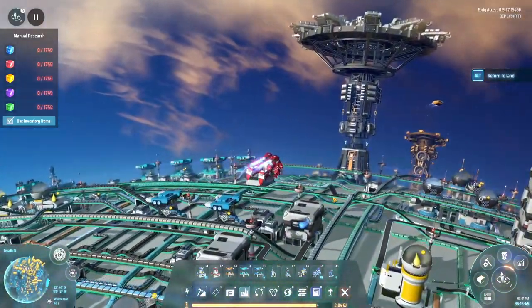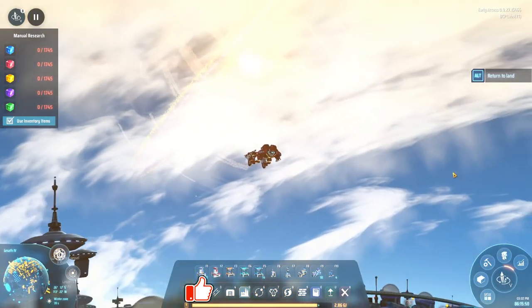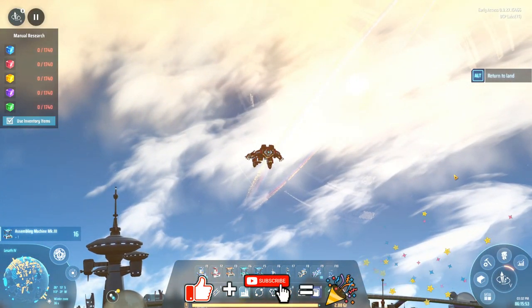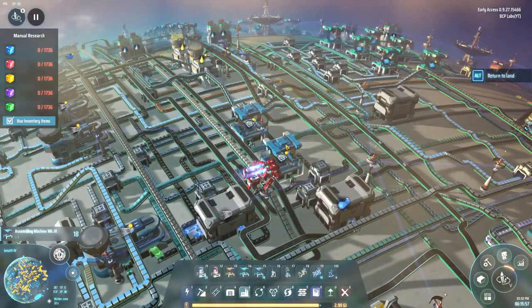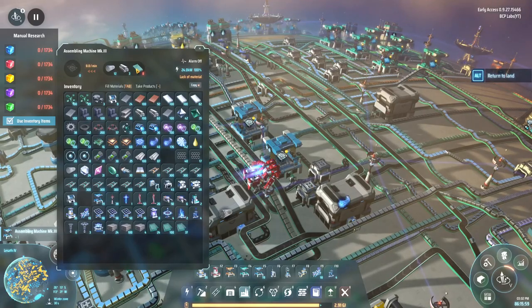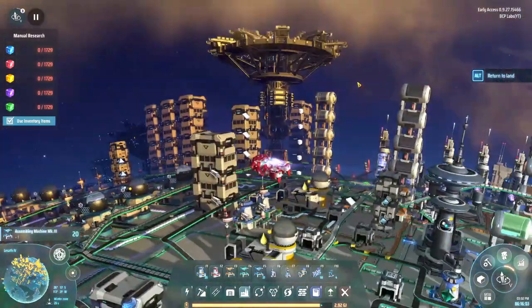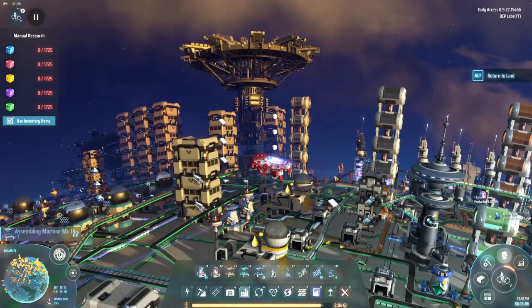Hey everybody, it's BC here and welcome to another episode of Dyson Sphere Program. Our production has come to a bit of a grinding halt because we're having resource problems as usual. In particular it's the silicon — we do not have much stone or silicon left in this system.